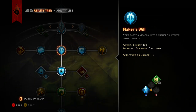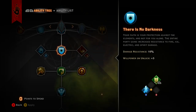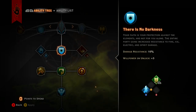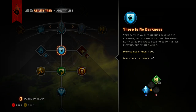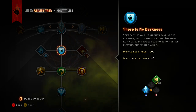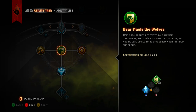There's also a 5% weaken chance with a 6-second duration — nobody loves a 5% chance, but it's required to get down to Wrath of Heaven. Then 'There is No Darkness' gives you 10% damage resistance to pretty much everything, and it applies to you and your entire party, which is really awesome.